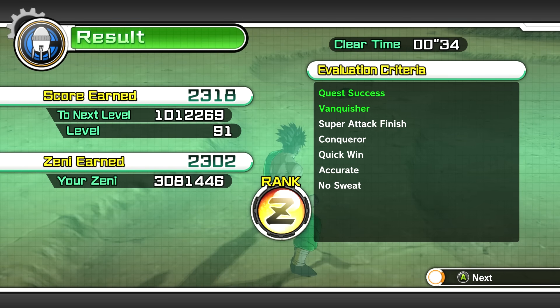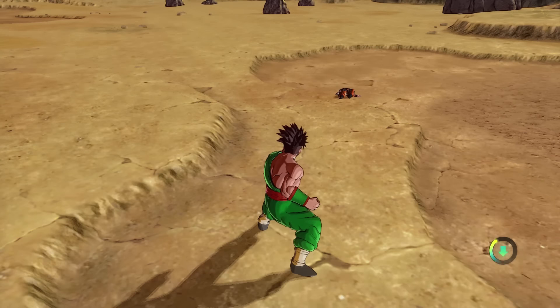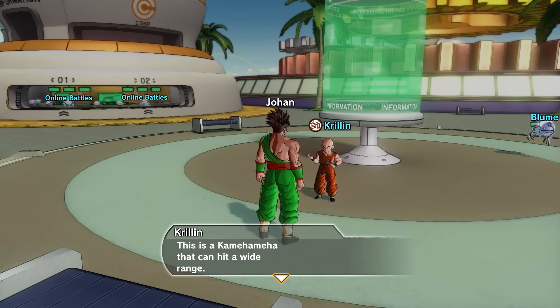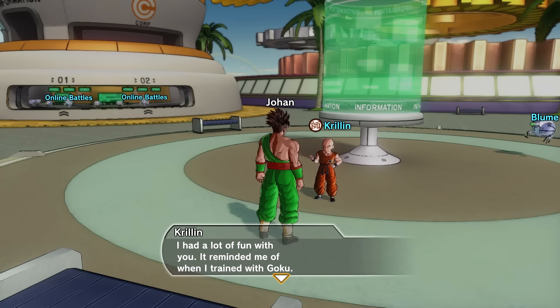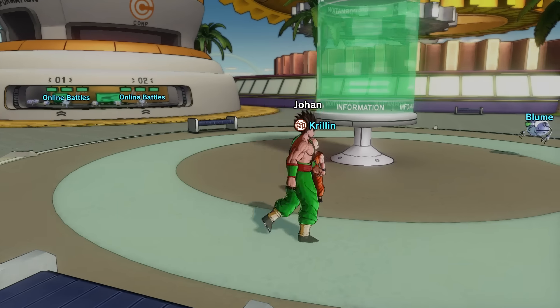We got a ways to go till our next level — we're at level 91 and need a little over a million XP. We got the 'Release Your Ki' Z soul and ultimate attack: Scatter Kamehameha! It is such a good feeling getting new ultimates. Well done, you win! I didn't think you'd master my skills that fast. Scatter Kamehameha is a Kamehameha that can hit a wide range — it's useful when hitting groups or stopping quick enemies. Training with Krillin is done!